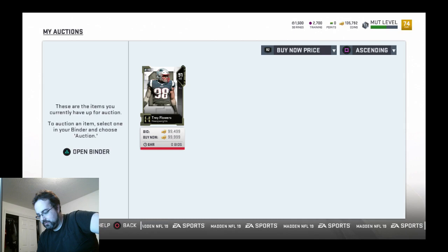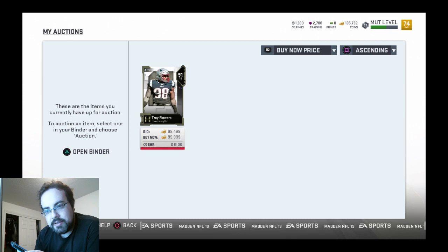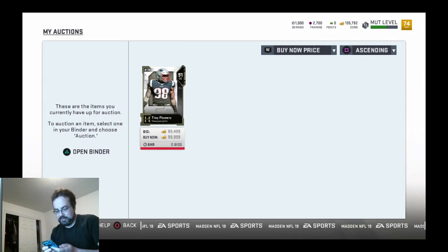I'm gonna go ahead and search — actually, I'm not even gonna bother searching, I'm just gonna scroll down. We'll scroll down to Treet Cone, hit auction, and let's see the sale price on him.